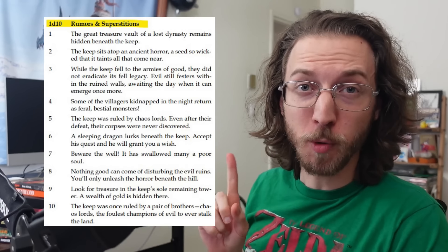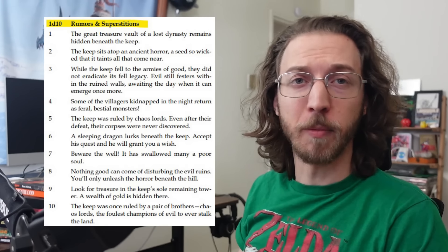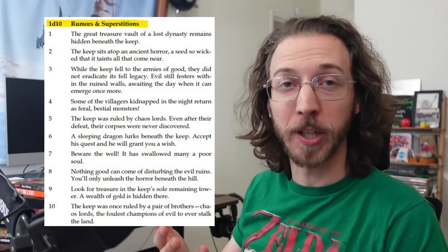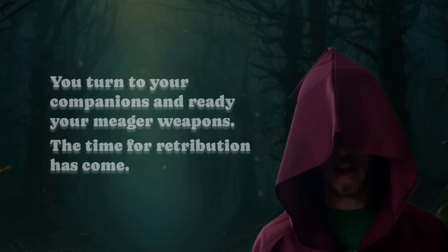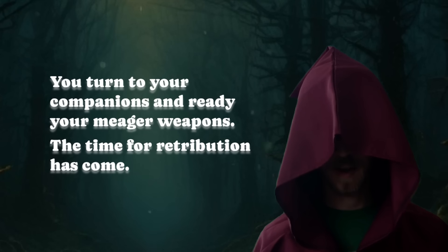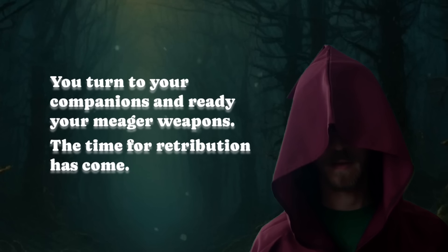I love that. Then follow it up by randomly distributing one rumor to each player — either have them roll 1d10 on the table and read what they got, or make some little handouts, cause everyone loves little handouts. Take a hot minute to discuss the rumors as a group, then introduce the first encounter by reading the final line from the player's start: "You turn to your companions and ready your meager weapons. The time for retribution has come."